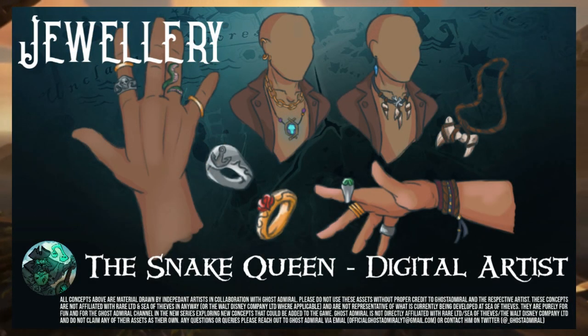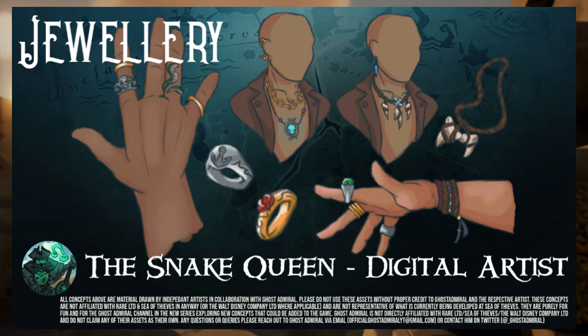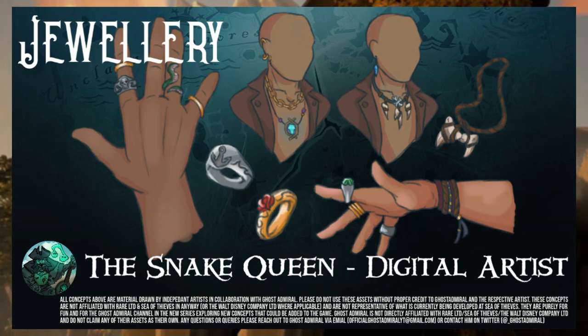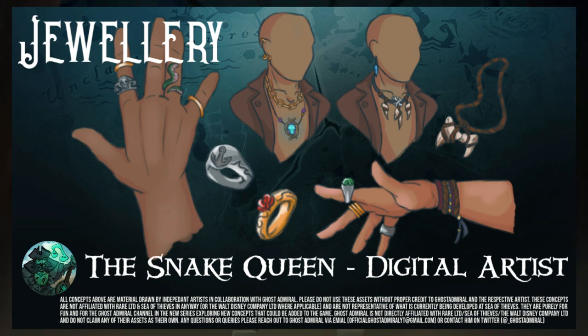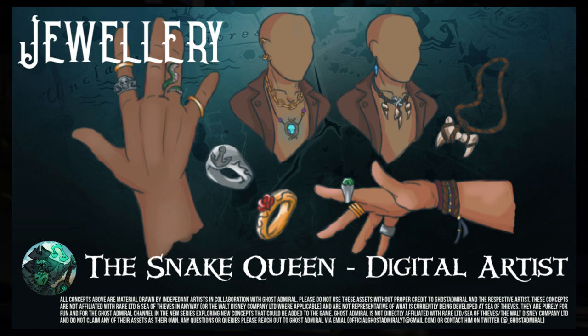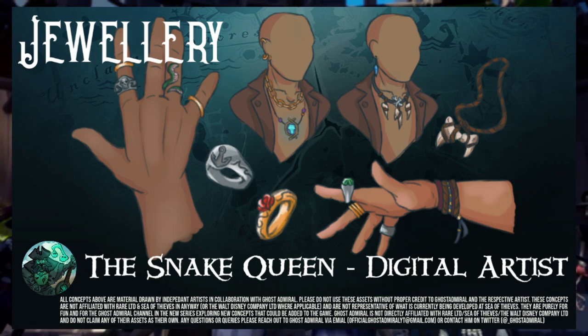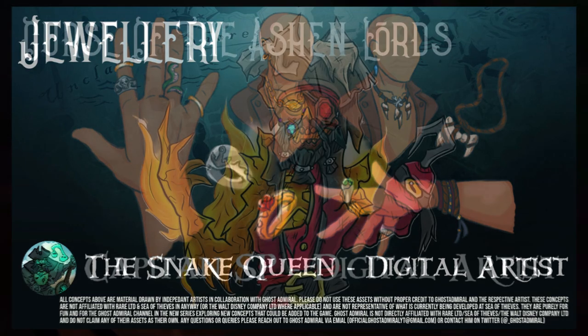Customization is at the heart of Sea of Thieves — after all, it's the only real progression, the only rewards you earn. You can't earn better cannons, for example. Jewelry is something that I've seen circulating quite a lot. Be it necklaces, rings, lockets, or whatever, having a deeper customization for your pirate would be really cool. As seen here, you can see loads of exploration of rings, lockets, necklaces, and stuff like that. All very, very cool indeed.